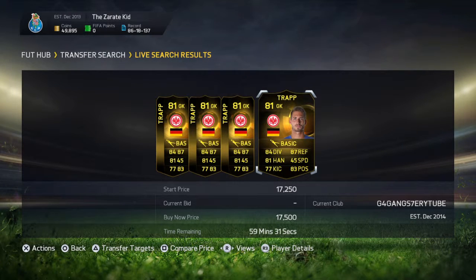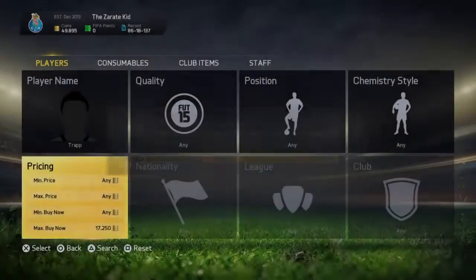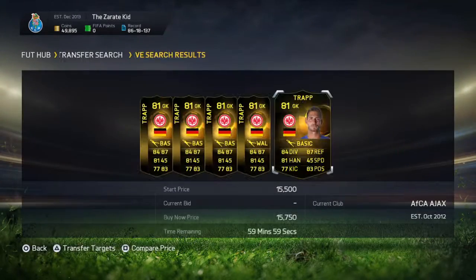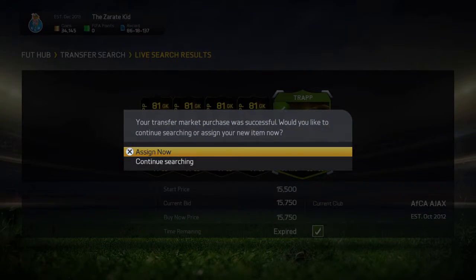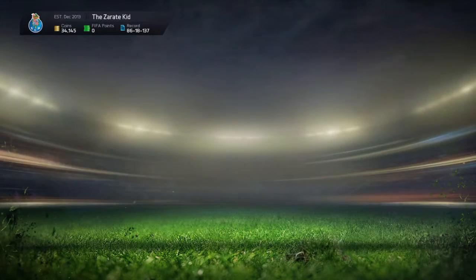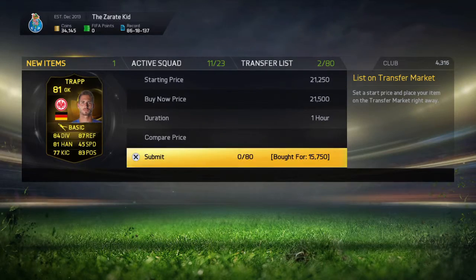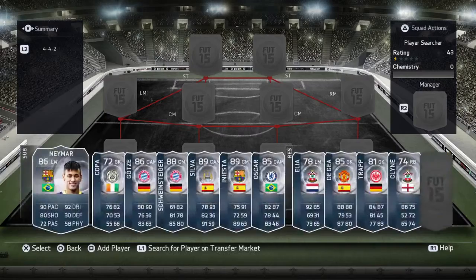You'll be able to pick up absolutely insane deals. As you can see, all of these are around the 59th minute mark, so you've just got to keep on refreshing. We go ahead with Trap as our inform player and manage to pick him up fairly easily after around four or five minutes — we pick one up for around 16k and list him for 22k. He does eventually sell, and most informs actually sell at that price.